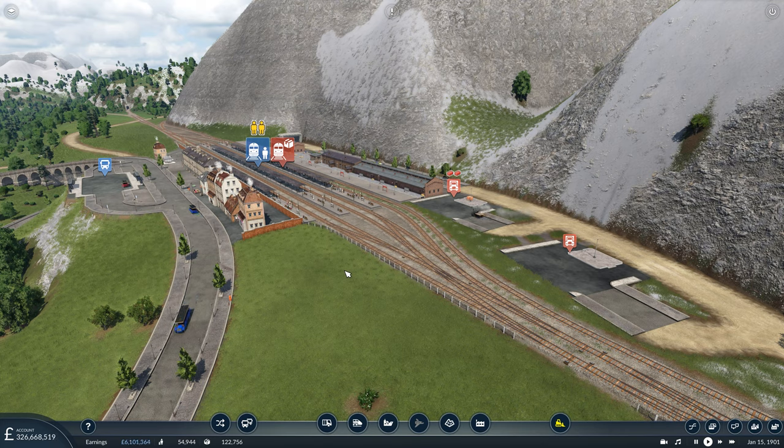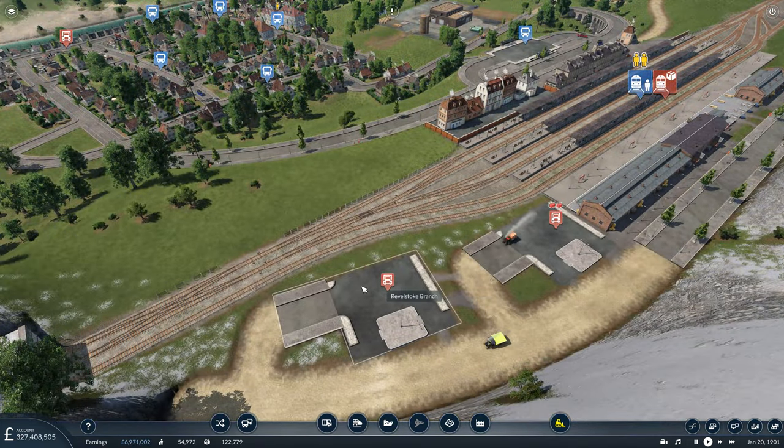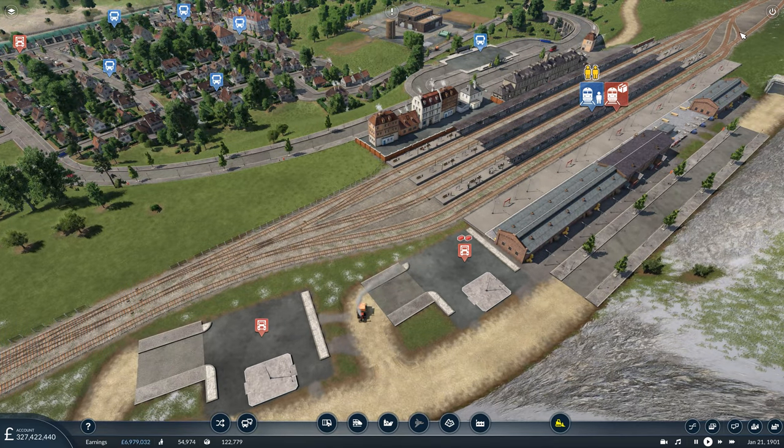Before I get started with the episode, I just want to answer one of the comments made on the previous episode regarding these two truck stations that we have to deliver goods into Revelstoke that get dropped off at our train station. As Marshalls correctly pointed out in the comments, this truck station here is not large enough to handle the full amount of goods that the train is going to drop off on a full load.